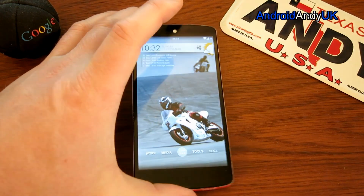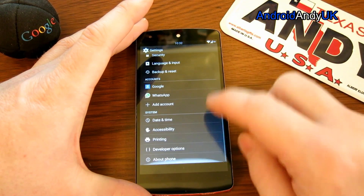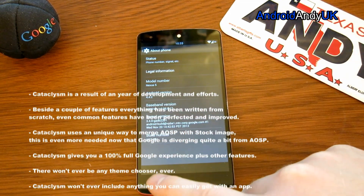Hi guys, Andy here again with my Nexus 5. I have a new ROM that I'm trying and I thought I would talk you through some of the differences and some of what makes it a good ROM. It's from the 12th of December, it's Android version 4.4.2, and it's the Cataclysm ROM.